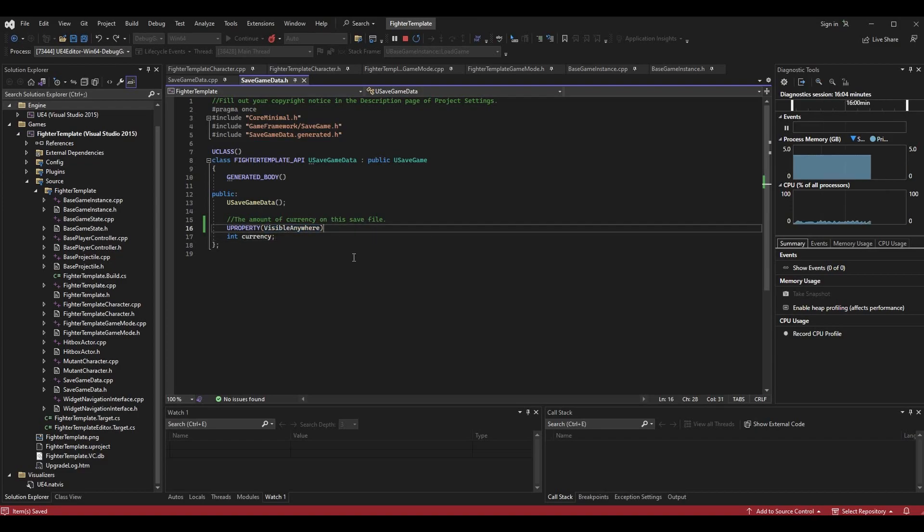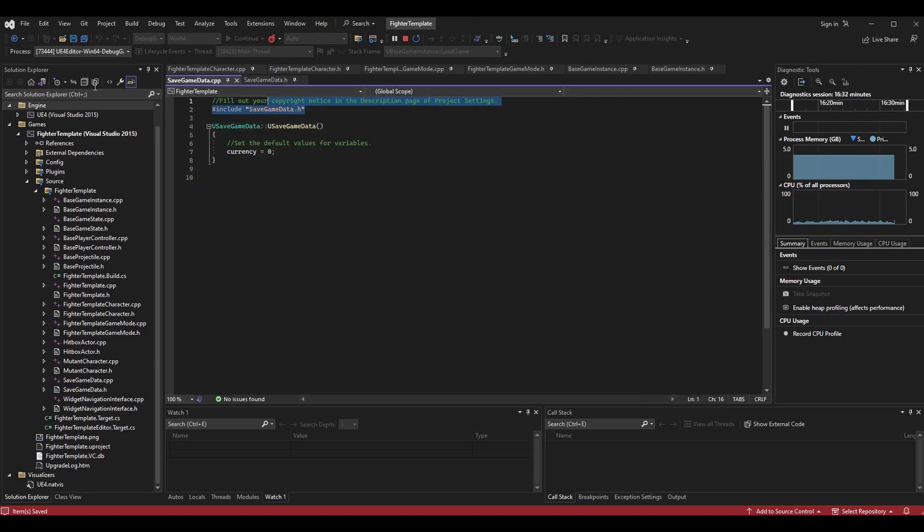I've made it VisibleAnywhere so I can use it to display on a widget in Blueprint - for example when a player selects their save file it could show how much currency they have. Once you're done with SaveGameData.h, go into SaveGameData.cpp. You'll just have two lines at the top when you open it. All we're adding is the constructor - set the default values for the variables you're saving or loading. For my example currency should default to zero, because it's very possible the player doesn't have any currency.